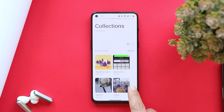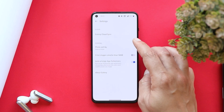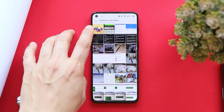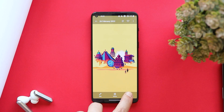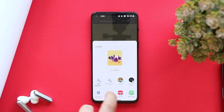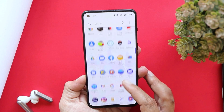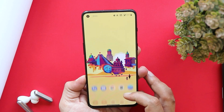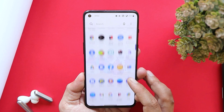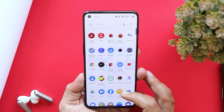There are also a few fixes related to the gallery app, where they have optimized the response time of cloud sync. On the previous update I noticed freezing issues while using the sharing feature in the stock OnePlus gallery app, but after this update I tried sharing a photo and had no issues at all. The last fix is related to the Instagram application, where it used to freeze while making video calls.